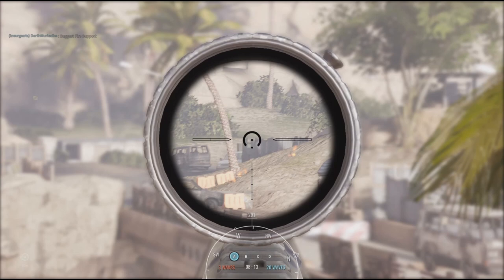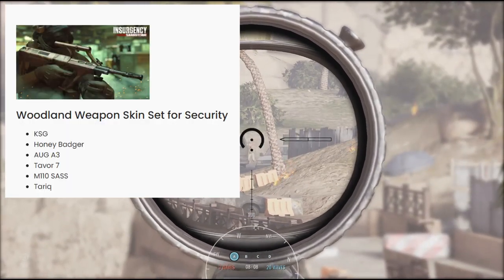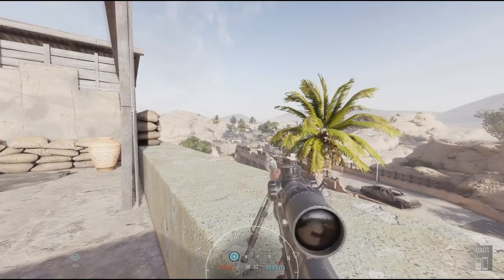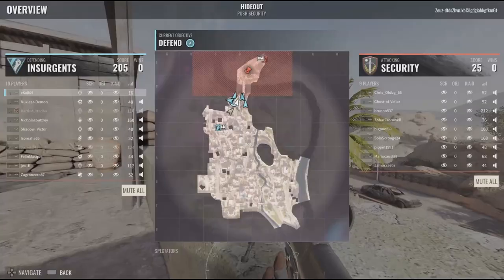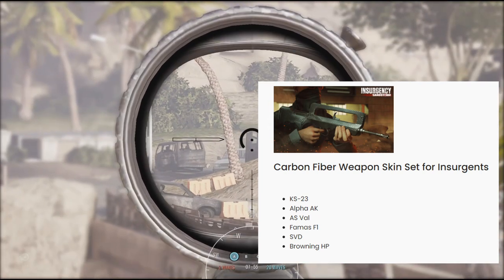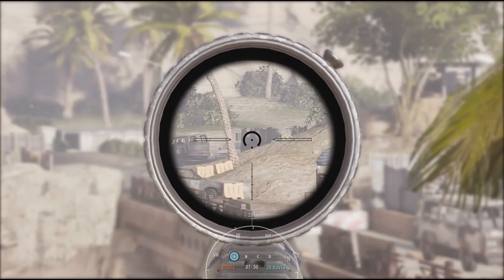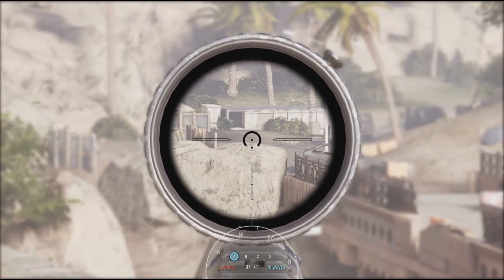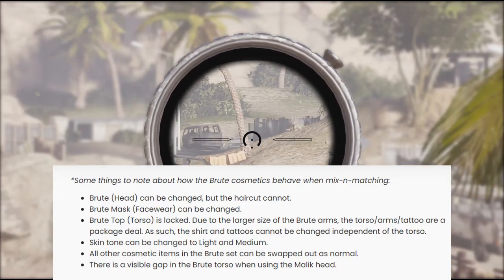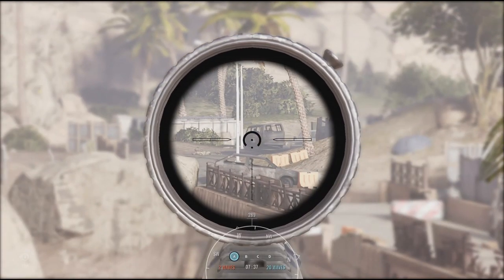It does look kind of badass, but I wish the game went a bit more grounded and true to the setting. There are also new weapon skins coming: Woodland for the Security, available on the KSG, the Honey Badger, the ORG A3, the Tavor 7, the M110 SAS, and the Tarik pistol. The Carbon Fiber skin — which is looking clean — for the Insurgents, will be available on the KS-23, the Alpha AK, the AS VAL, the FAMAS, the SPD, and the Browning HP. They've also added a side note about the Brute cosmetics and how it behaves when mixing and matching.